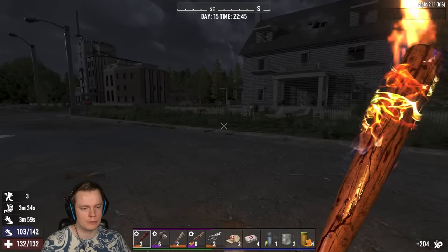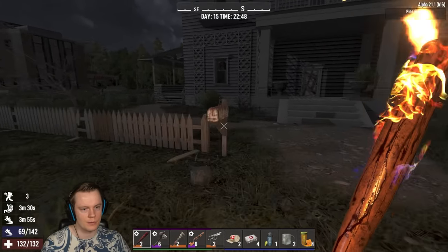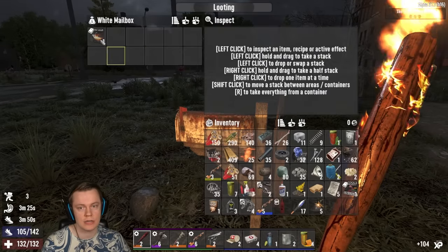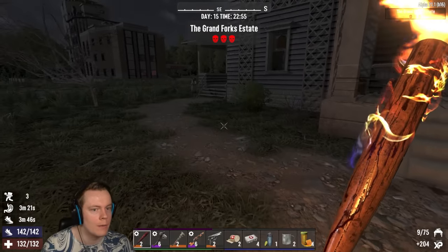I'll just read all of the books — we're looking for books anyway so this is what we want to see. Obviously all these houses — three star, just a random house here. Forge! Improved Workcraft. Okay, one more and we got it.